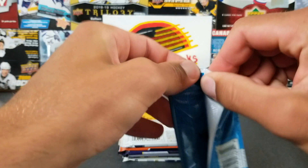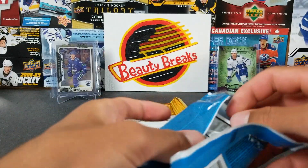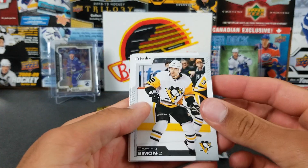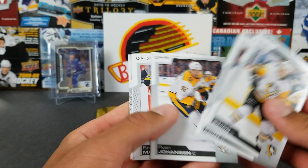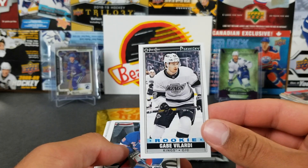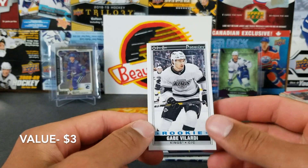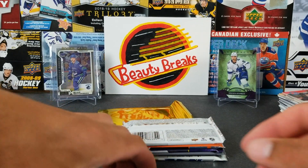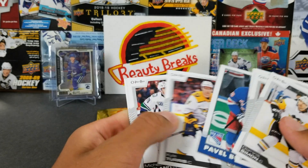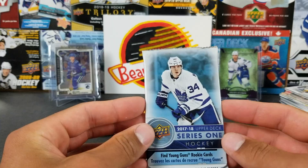All right, OPC again. Let's see what we got: Dominik Simon, Poehling, Johansson, Marchand — and a tall boy rookie of Gabe Vilardi! I don't know if those are worth anything but that's kind of neat. And then Pavel Buchnevich, retro league leaders of John Carlson, Caltieri, Michael Ferland, and Jay Bouwmeester.